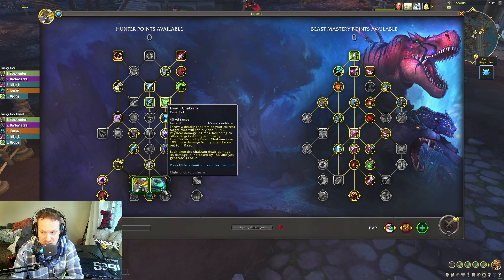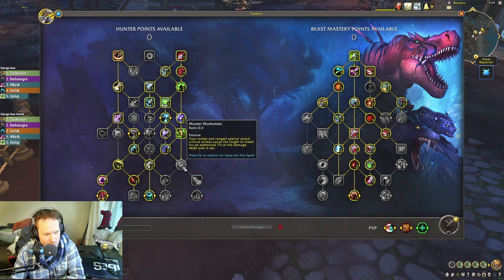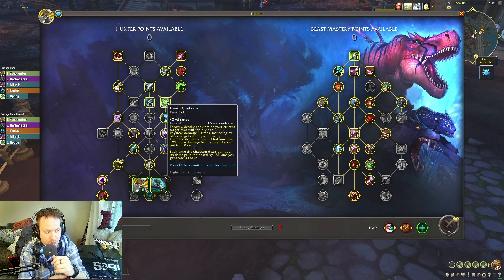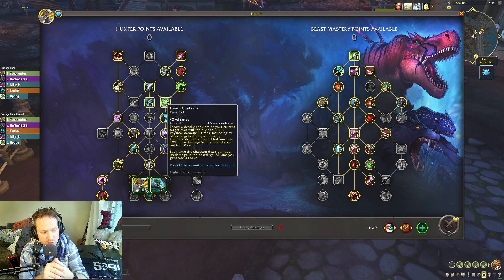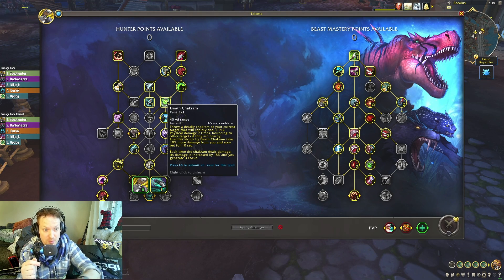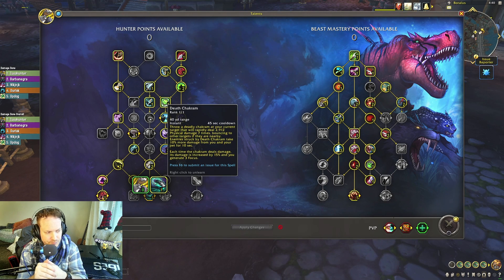The last point I think you should take Death Chakram. It's really important. It increases the damage enemies take from both you and your pets — your pet ends up doing 10% more damage. It also generates focus, which means you can spam Cobra Shots and Kill Commands. This is especially good on single target. You only need to press Multi-Shot once every six seconds to get the Beast Cleave effect. Death Chakram is not so much a DPS spell as a supportive spell, making your pets do more damage and allowing you to continue your rotation more smoothly.